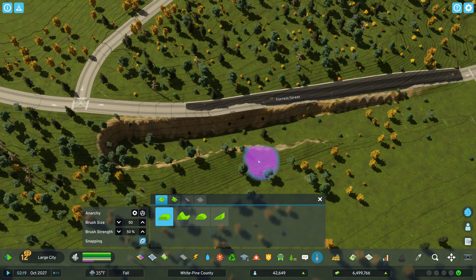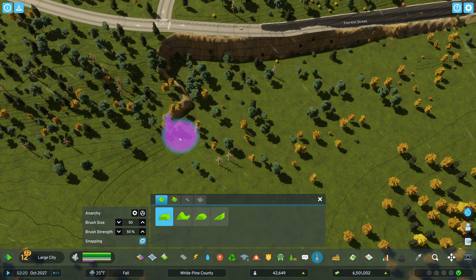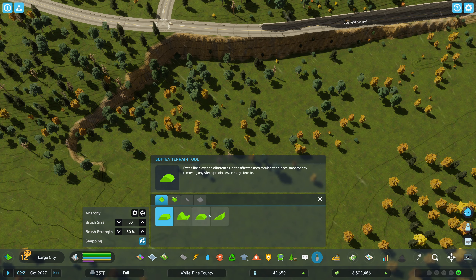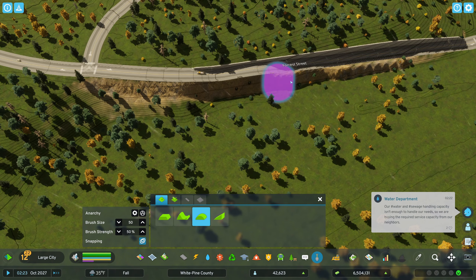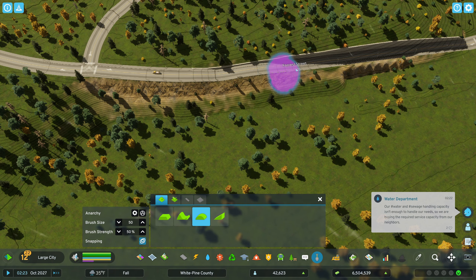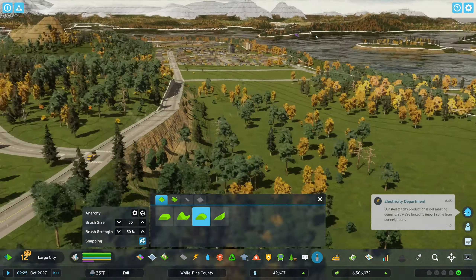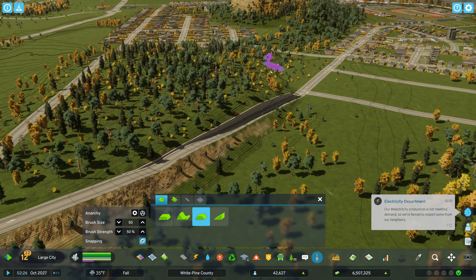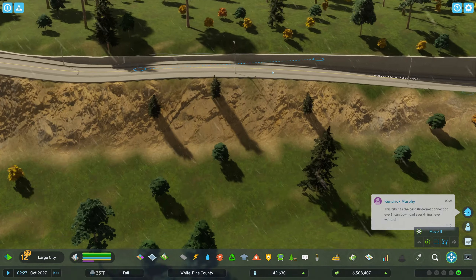This looks rough right now but give me a second — if we make this a little bit of a cliff, then smooth that out. Living in Nevada there are a lot of cliff-side roads like this. I feel like this doesn't feel safe though.